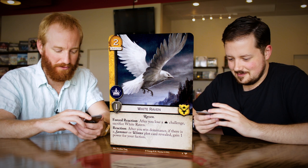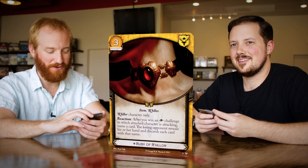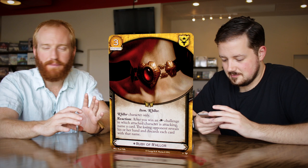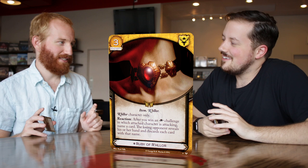Drawing some lines in the sand — let's talk about the Ruby of R'hllor. Three cost attachment, item and R'hllor traits. R'hllor character only. Reaction: after you win an intrigue challenge in which the attached character is attacking, name a card — the losing opponent reveals his or her hand and discards each card with that name. You paid three gold to put this on something that is now a huge liability, and you have to win the intrigue challenge and name a card correctly to get it to do anything.